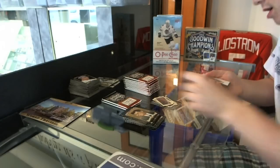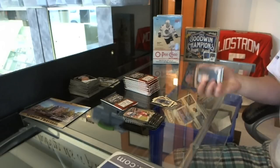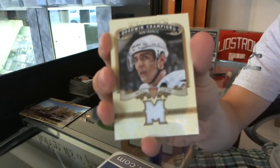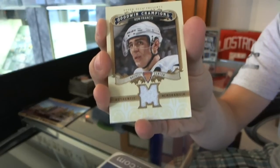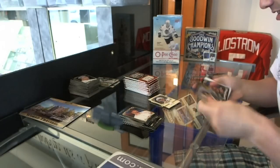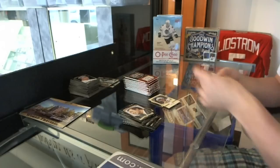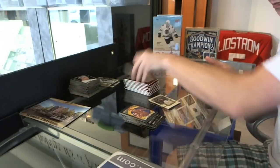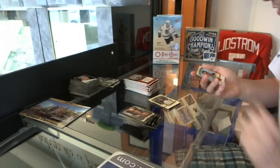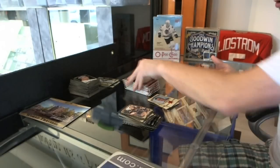Mini of Bill Walton. We've got a jersey of Ronnie Franchise — Ron Francis. All your jerseys have been hockey guys so far. No complaints with that. Green Parallel of Will Swanner. Good being a hockey fan, Jason.